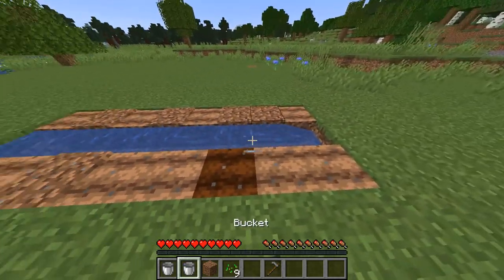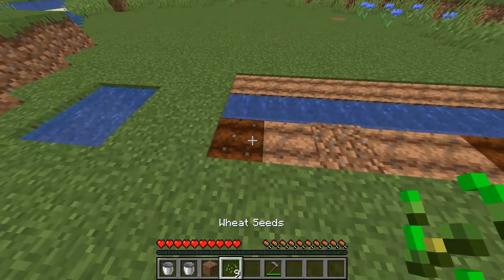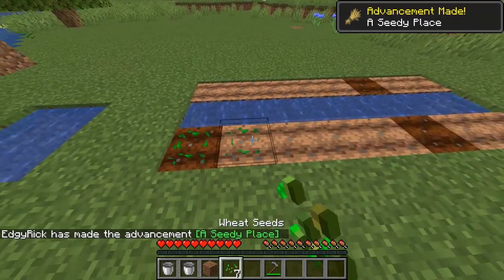Water buckets are also useful for getting endermen off you, especially in the End. However, water buckets are useless in the Nether as they simply just don't work there.